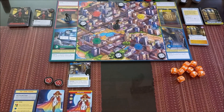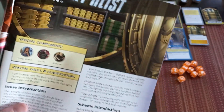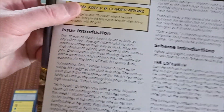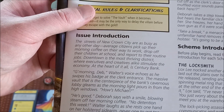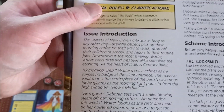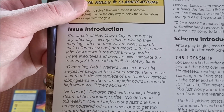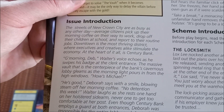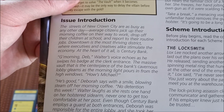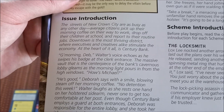So we have our hero Majesty, our villain Dowager. Let's check out Century Heist — it's a complexity two. The streets of New Crown City are busy as any other day. Average citizens pick up their morning coffee, drop off their children at school, and report to routine jobs. Downtown is the most thriving district. At the heart of it all is Century Bank. The massive vault is the centerpiece of the bank's cavernous lobby, gleaming as morning light pours in from the high windows.